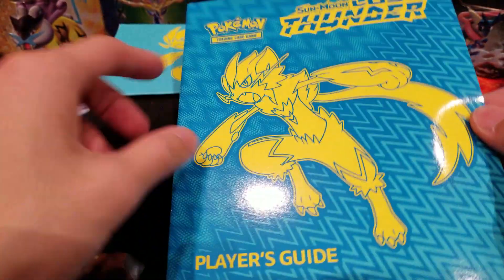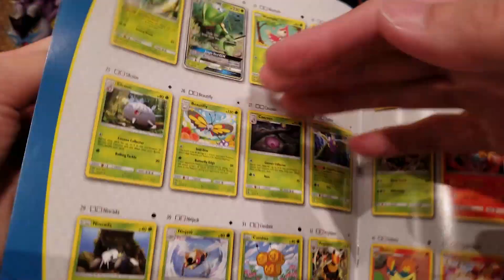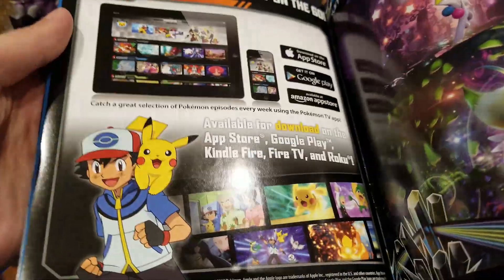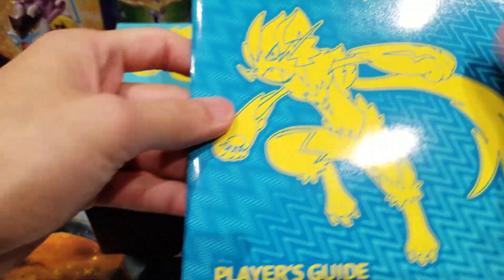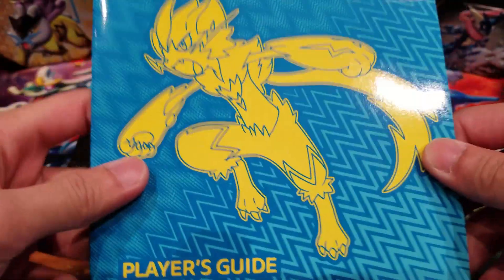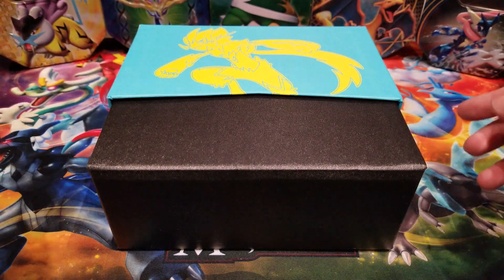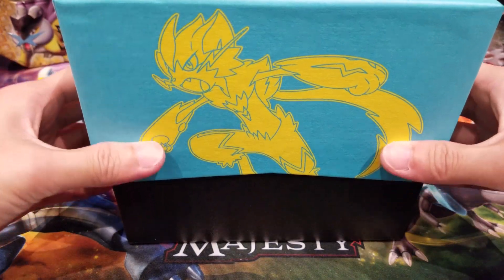And then we have a player's guide – just gonna quickly flick through this. I really like this; it's the list of cards you'll basically be getting in this set, which I always like to look at for everyone who wants to check and keep track of what cards they might possibly get. A really good player's guide. I won't look into it too much because I want to be excited and see what we get in this Lost Thunder opening.